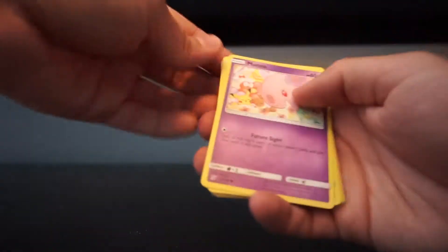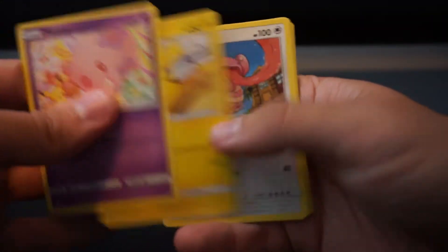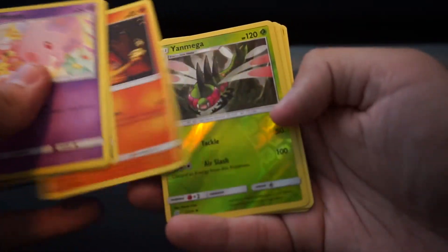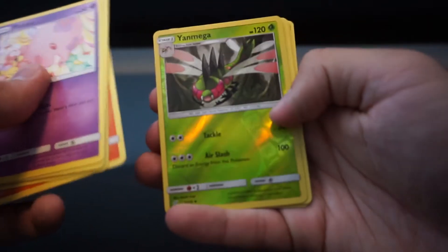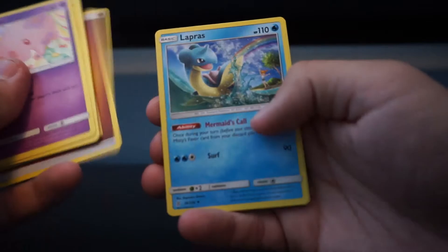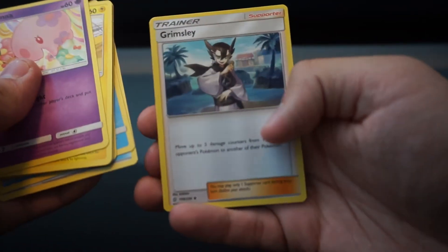Last pack. Here we go. Moona, Pikachu, Lickitung, Purloin, Magmar, and Yon Mega — Reverse Foil. Magmortar, Fighting Energy, Lapras, Karate Belt, and Grimsley.